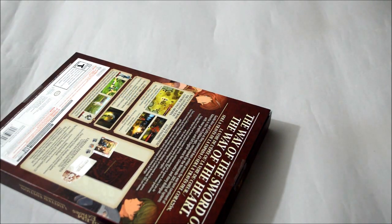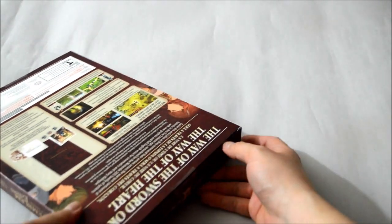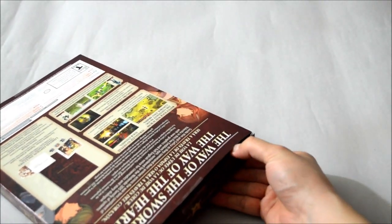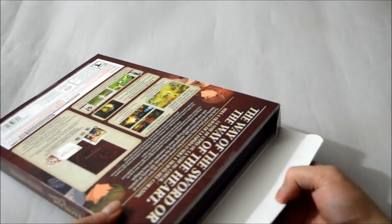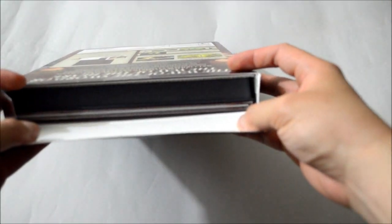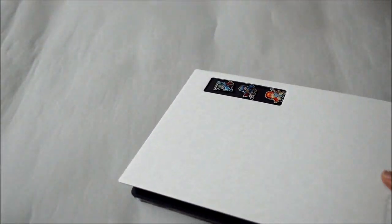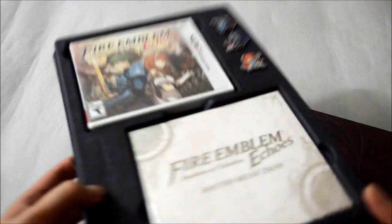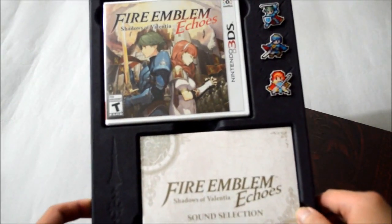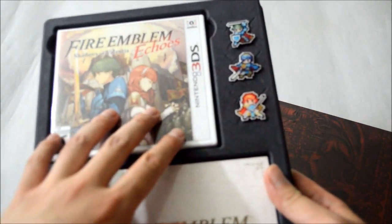Okay, so let's cut it and open it up — it's kind of hard to open actually. I didn't damage anything, so this is what it looks like inside. Let's take the stuff out. The first thing we see is the game, the soundtrack CD, and the set of pins. I like the way the packaging really protects everything.